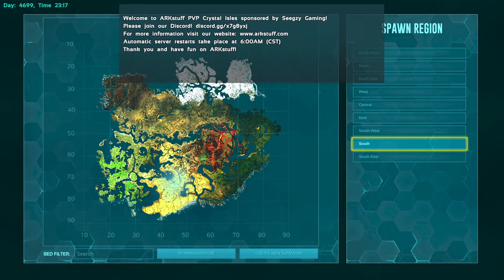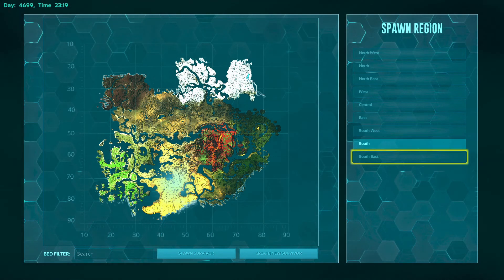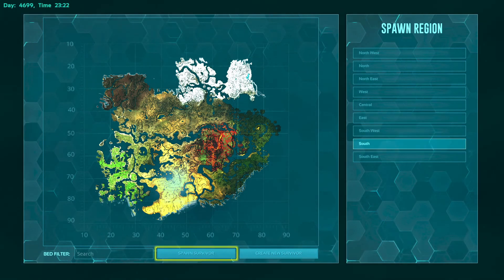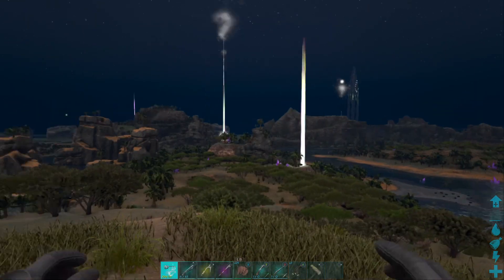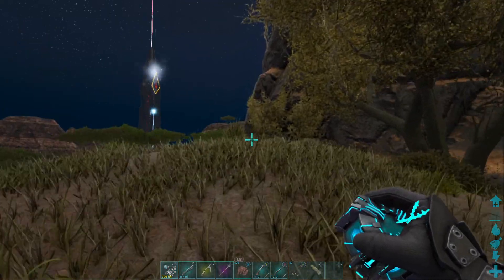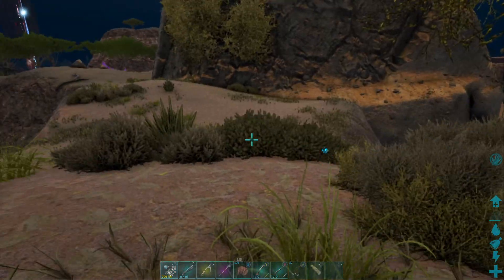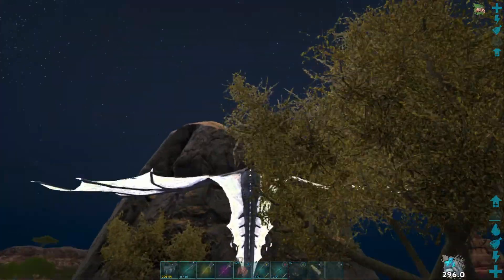Hello and welcome to another video with Anger Canadian. This time we're going to go over the best way to get the hardest artifacts on Ragnarok by going to Crystal Isles. You're going to spawn in on the south — make sure you have some sort of flying creature. I went with a tropical crystal wyvern for a little bit of speed boost when you hit the water.